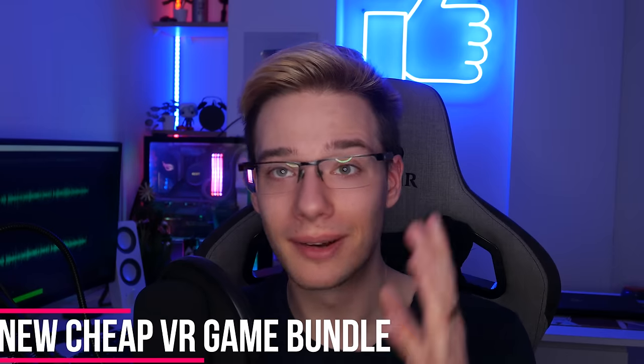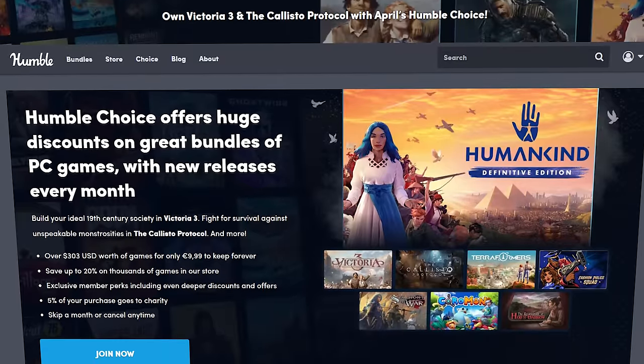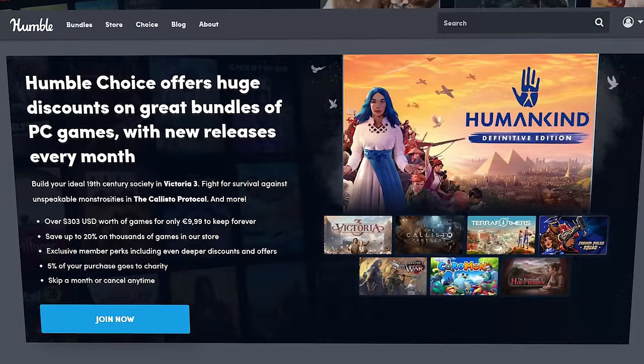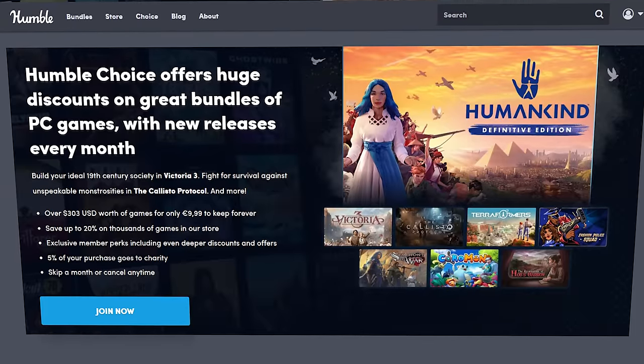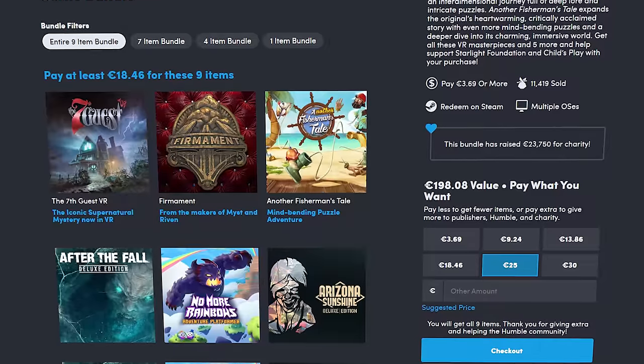For those of you who play PC VR, I have fantastic information. Humble Bundle is back with 'Virtual Reality's Mystery and Mayhem.' In case you don't know, Humble Bundle is a service that sells games — not just VR games but PC games in general — at a much cheaper price. It's better for you because it's a bundle at a cheaper price, but it also helps support the channel and supports charity as well. Links will be down below — they are affiliate links. If you pay at least €18.46 you get 9 items in your bundle.